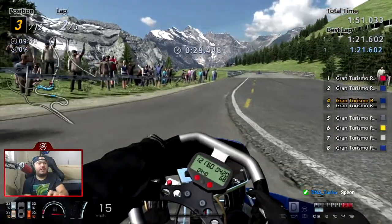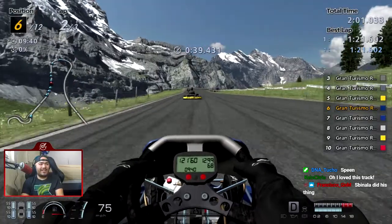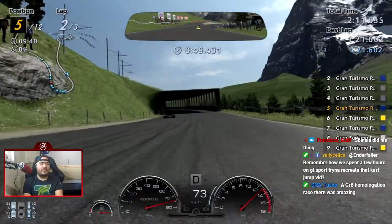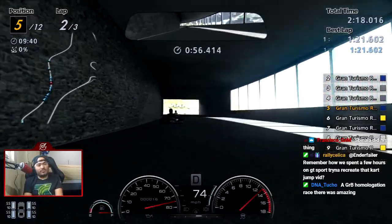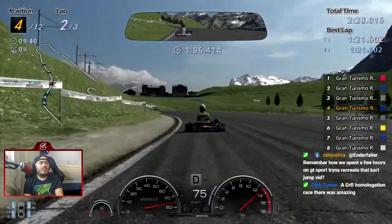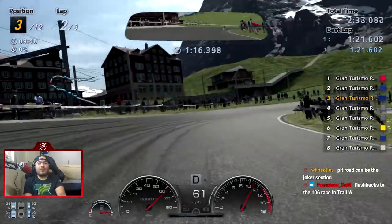We smacked the wall so hard that the model actually clipped through the camera over there — that's crazy. We spun, I'm going to go on bumper cam now. Oh my god, Group B around here would be insane — this is like the ultimate rallycross track on pavement. This would be the ultimate Group B race in FIA, with the start/finish line maybe a little past the jump. The pit road could be the joker section — the pit road's insane at this track, all twisty.